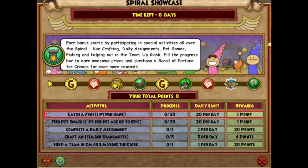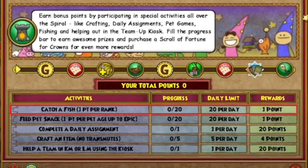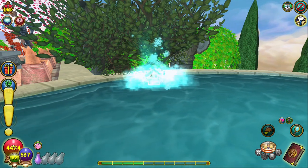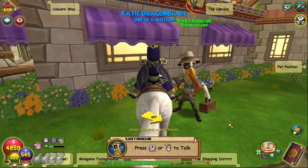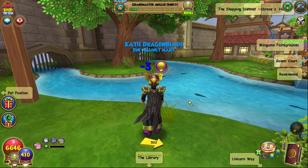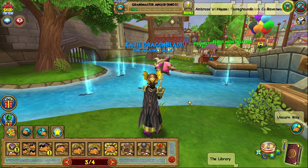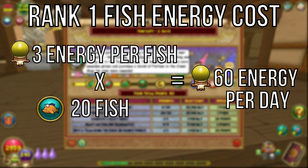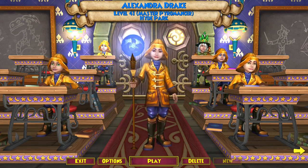For fishing, you get one point per rank of the fish you catch toward a max of 20 points per day. Catching rank one fish nets you one point per fish, rank two gives two points, etc., so depending on what lures you have access to, you may need to catch more or fewer fish. Note that catching chests does not count toward your point total. You can get rank one lures from Lucky Hookline in the Commons, and I recommend fishing in the little side pool next to the Pet Pavilion entrance, where only rank one ice fish spawn.